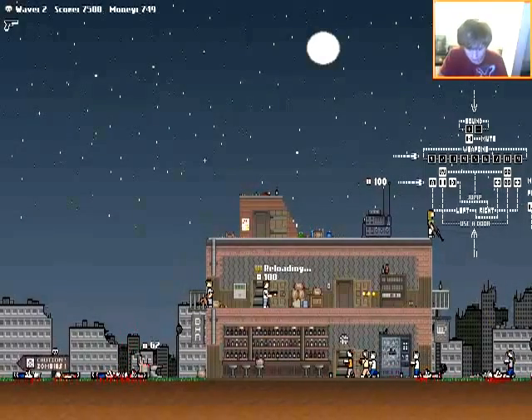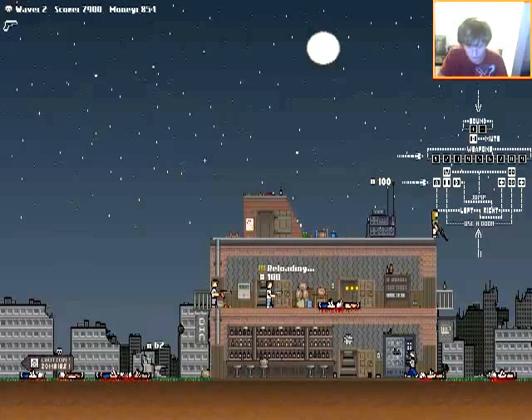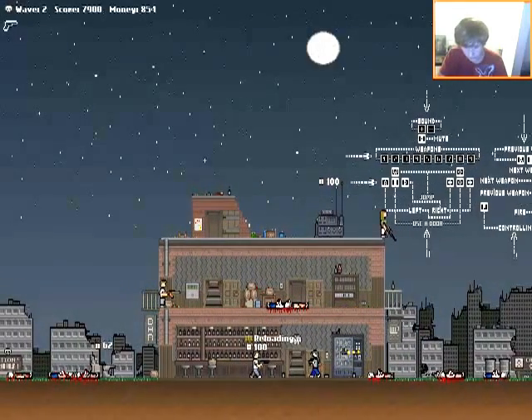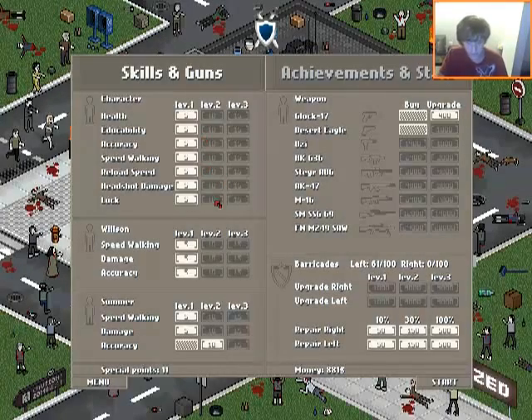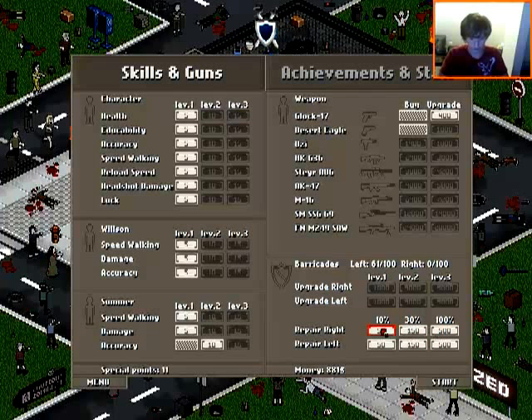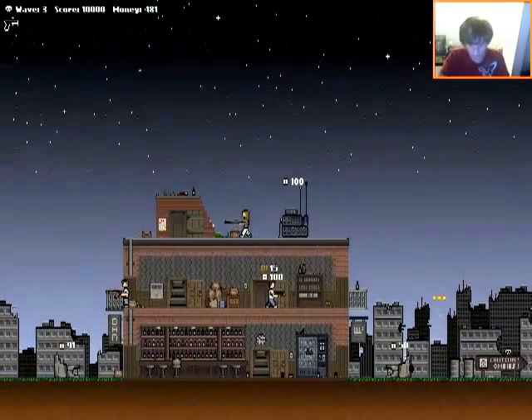It's like at this door you pretty much have your back covered. Once we get a rapid fire weapon, that's going to be very, very helpful. Next I'm going to upgrade — eight hundred bucks. I think you can only upgrade those one at a time because they're really cheap.